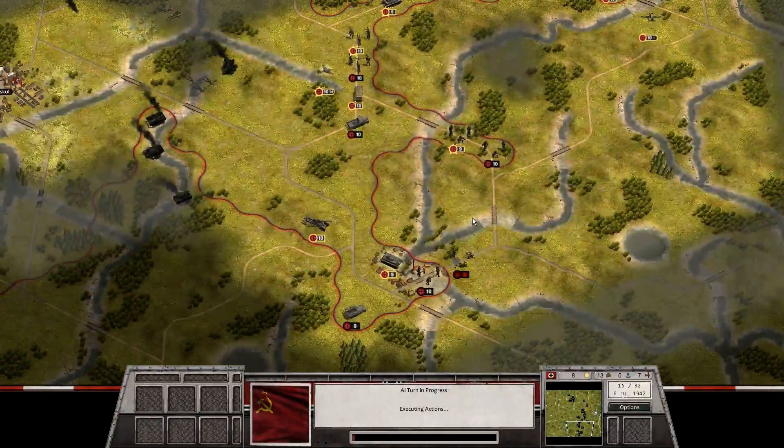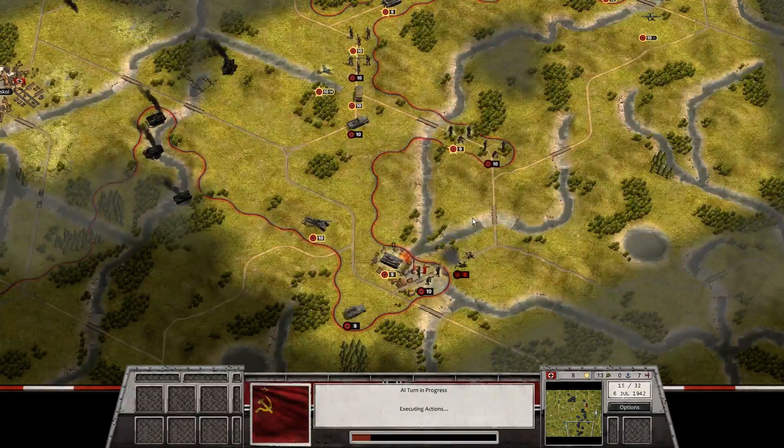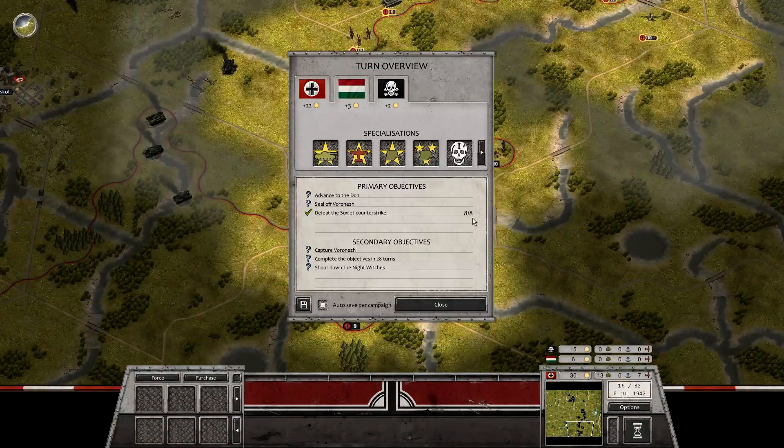Alright, end of turn — Soviet turn 15. Heavy strike back, no effect. And that's all they had, so I'll put a break in here guys, I'll see you in the next one. Take care.